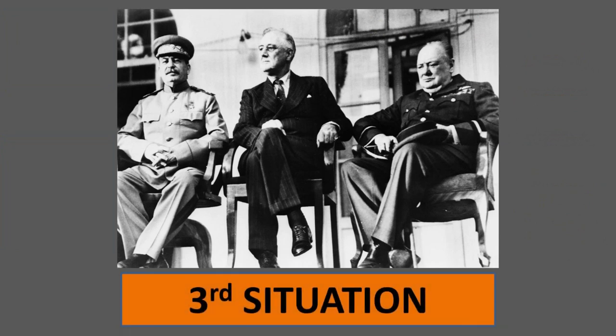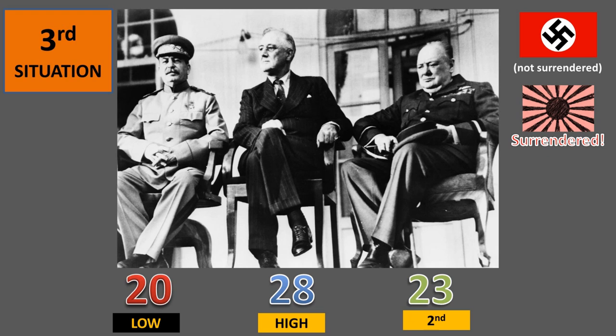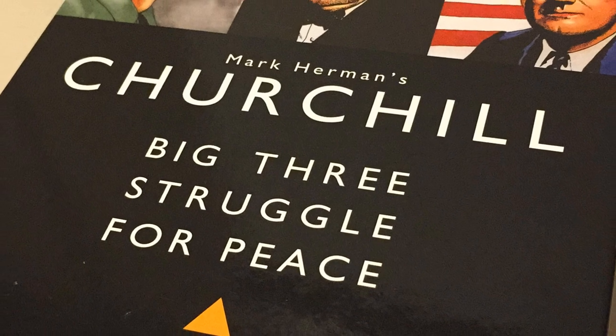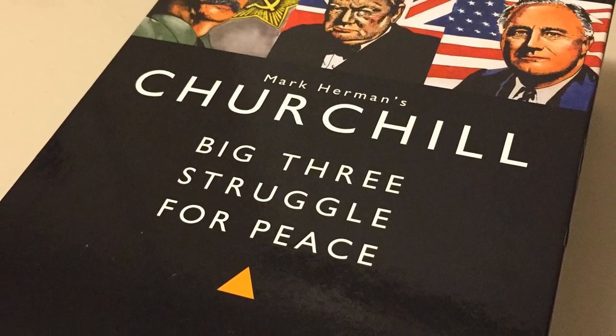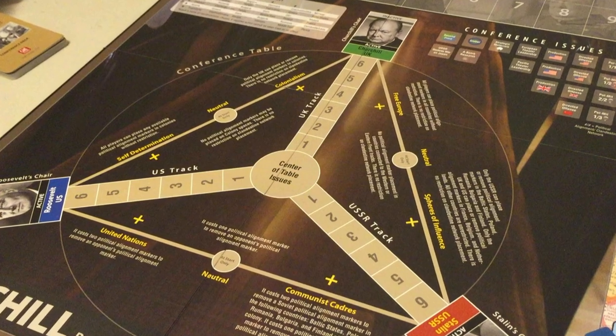There is a third and last end-game situation. If at the end of the last conference at least one Axis power has not surrendered, then each player rolls one die and modifies his score as follows: the highest scoring player subtracts the die roll from his score, the second highest scorer subtracts half of the die roll value rounded up from his score, and the lowest scorer adds the die roll value to his score. The player with the highest modified score wins the game. As you can see, this game places you in a completely different mindset than other purely competitive games.